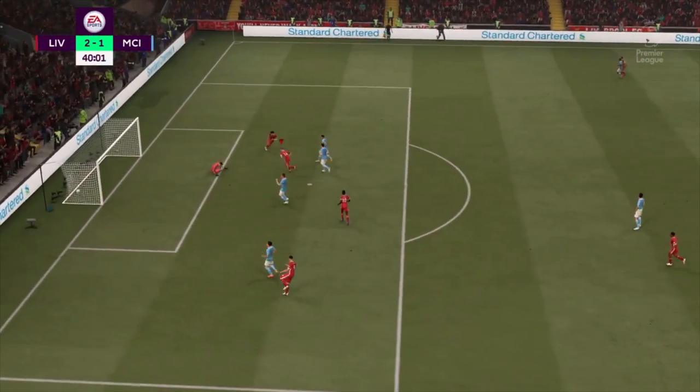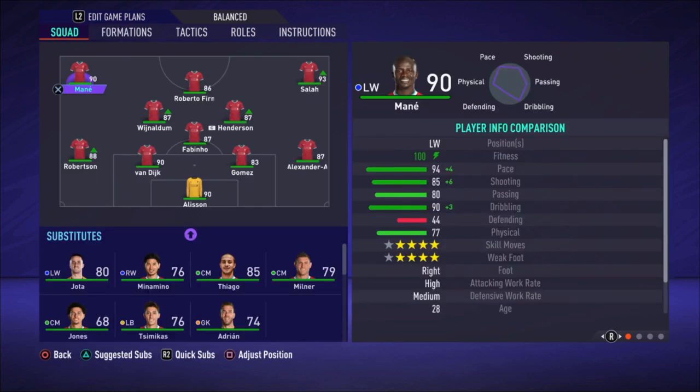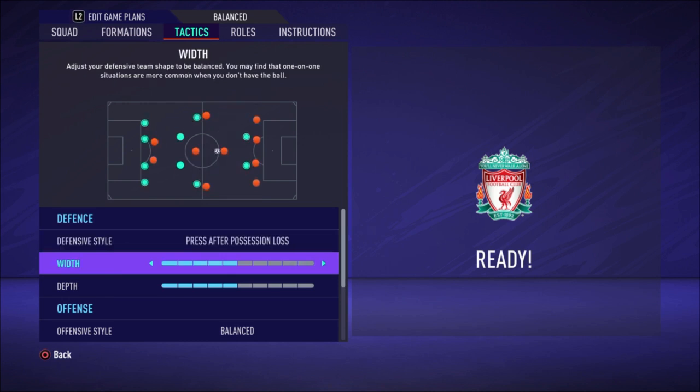The formation is the 4-3-3 false number nine. The lineup: Alisson is the goalkeeper; Alexander-Arnold is the right defender; Gomez and Van Dijk are the center backs; Robertson is the left defender. Fabinho is the most defensive midfielder, with Henderson and Wijnaldum as the two central midfielders. On the right side of the attack we have Salah, Roberto Firmino as the central forward, and Mané as the left winger.